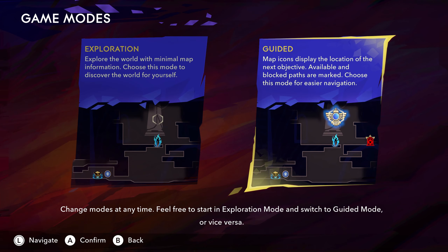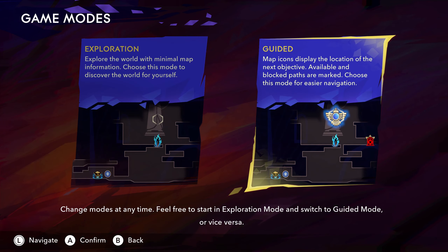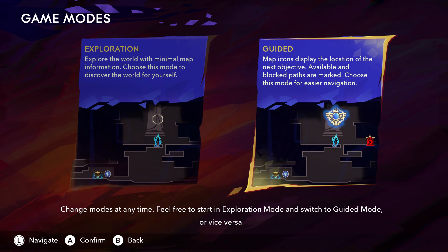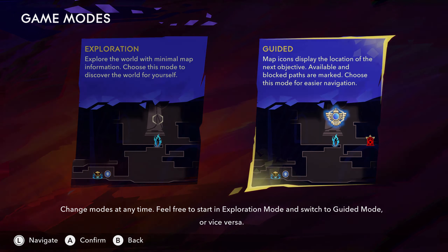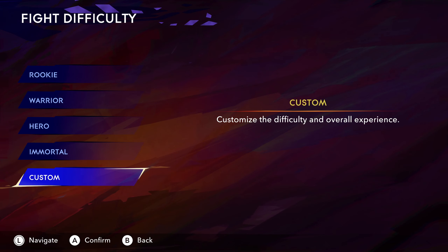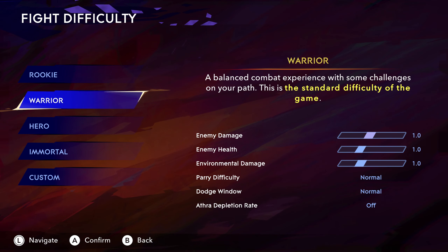Checking the difficulty settings — there's exploration and guided modes you can switch between at any time. Map icons can display the location of the next objective, which seems helpful. Let's go with guided mode. You can also customize the difficulty. I'll just do normal — I don't even know what Athra depletion rate is yet.